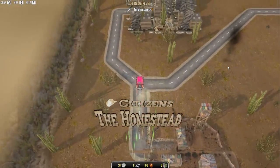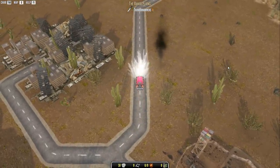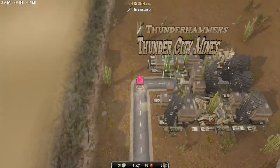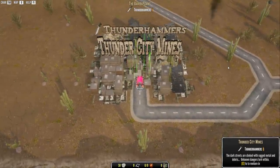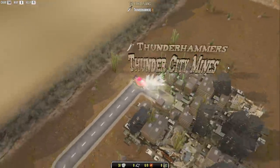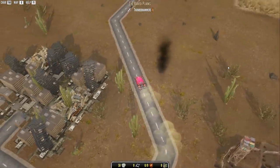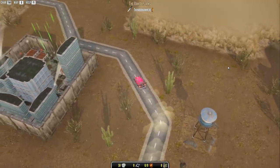I'm going to cruise over here. It's a turn-based kind of thing. There's a bombed-out town right there — let's go. I'm using the numpad to try to control my car, and it's a bit different, a bit strange. Here's Thunder Street Mines. Dark streets are choked with ragged metal and debris, and unknown dangers lurk within. Before we go in there — those take a long time to get through, and they're usually run by some sort of gang where you have to take out a boss.